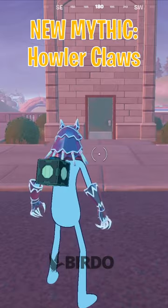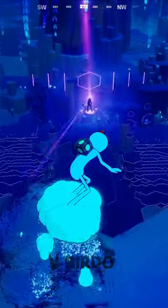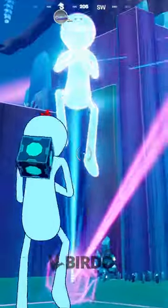Here's everything about the new Fortnite Mirrors mythic, the Howler Claws. First, go to areas of the map with dancing pads — there are plenty at the Reality Tree. It will ask you to perform the Ritual Dance, and then you'll eventually get the mythic.